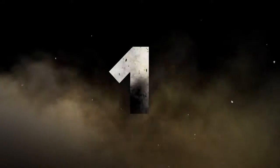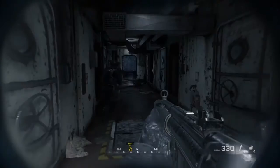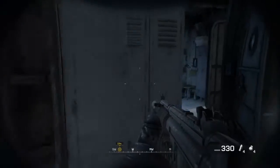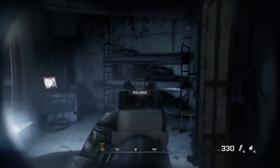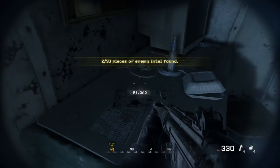The first intel location is located right at the start of the mission. You get into the boat and go down the stairs, then you go into the bunker, into the sleeping rooms, and shoot the people. The intel location is on the table just there.